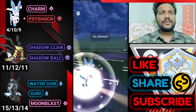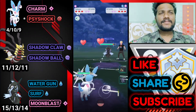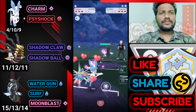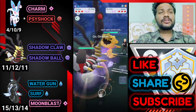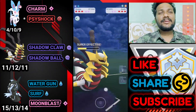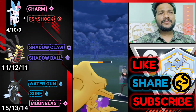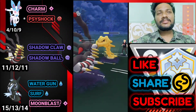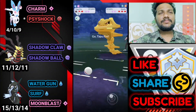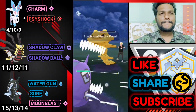Next battle: Sylveon versus Tapu Fini — another bad start because with two Surfs Sylveon will be gone. Three back-to-back bad leads. Not going to shield. He immediately shows two Steelix, and I did a terrible mistake — I meant to bring out Tapu Fini but mistakenly tapped Giratina. I thought I'd concede the match, but my mind said let's fight it. Giratina is weak against Water Gun and Surf — really bad mistake. Only Tapu Fini survived.